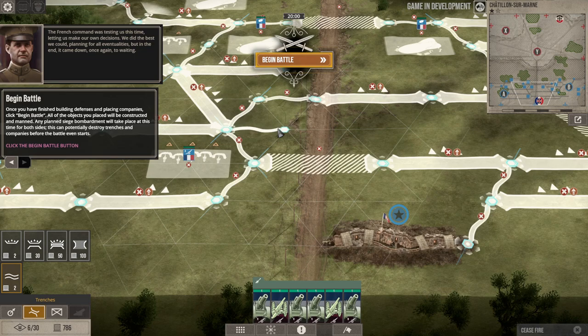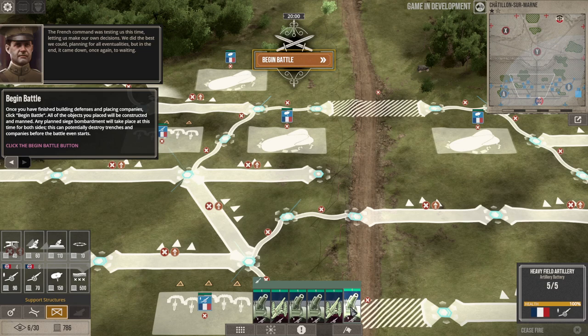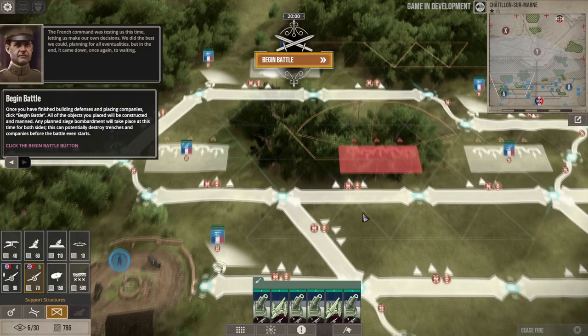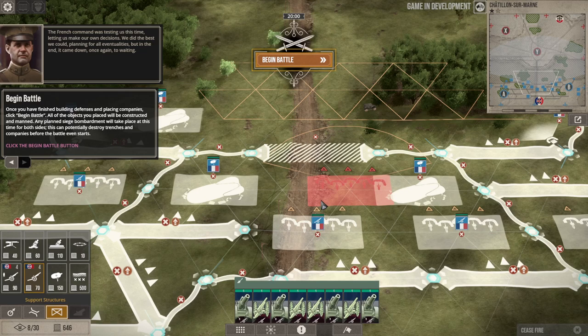We'll link them with command trenches and also call in some troops. We've got four artillery battalions and two light artillery battalions — the light ones do rolling barrages. I'll probably attack from the left, but let's put a couple of light battalions on the right as well. Then let's buy some troops.